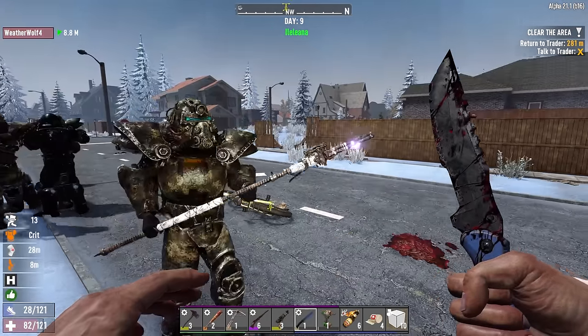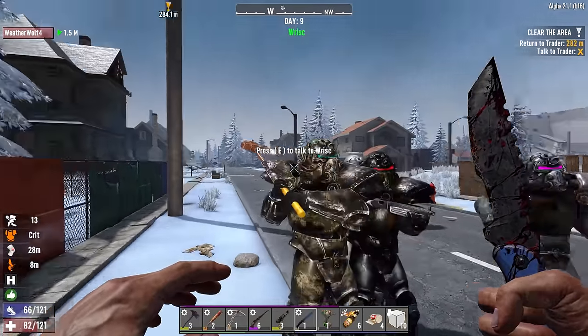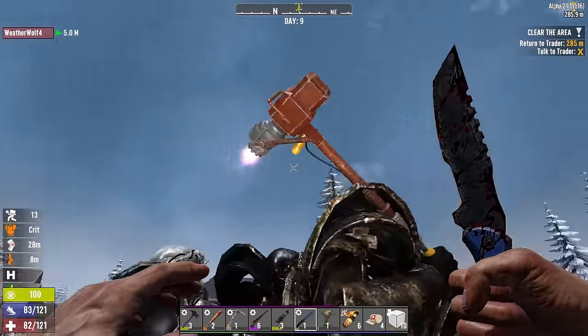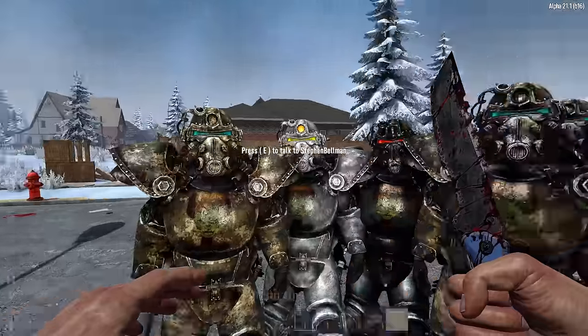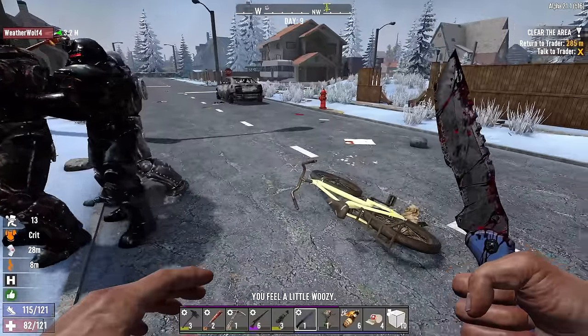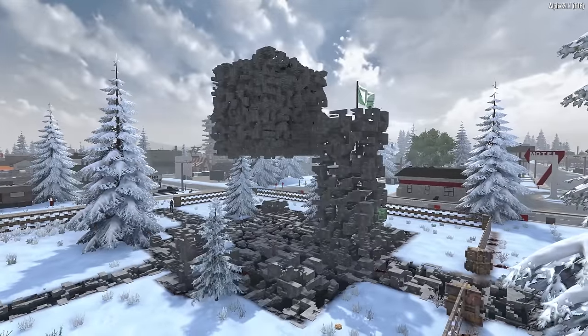WeatherWolf, let's go — my brothers, it was a pleasure to meet you. I love that weapon — it's a baton spear, very cool. And this guy's got a rocket powered hammer! You guys are so cool. Hopefully we'll meet again someday. Good luck, my friends — we are off to Trader Bob's.